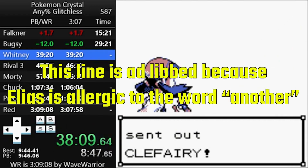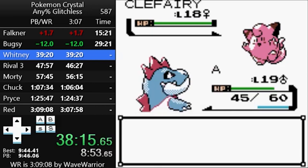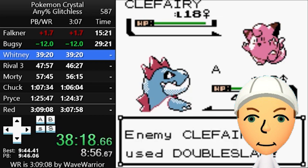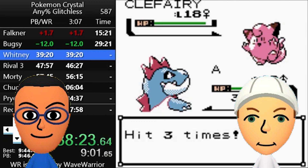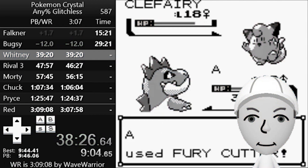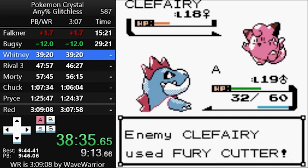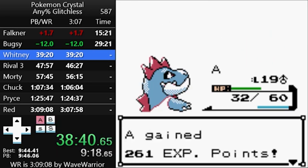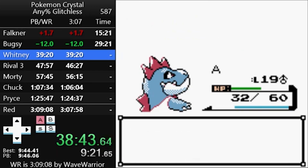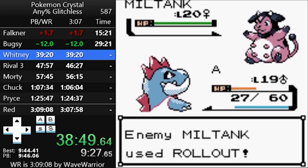Next up is Whitney, another fight in which you have to use Fury Cutter. This fight can be an absolute disaster because she leads off with a Clefairy that knows Metronome — a move that can call any other move at random — which can be an absolute train wreck in speedruns. You can be forced to switch to Spearow, get paralyzed, or die to a super effective electric move. But if all goes well, you can build up Fury Cutters and two-shot Miltank, maybe even one-shot it if you get a crit.